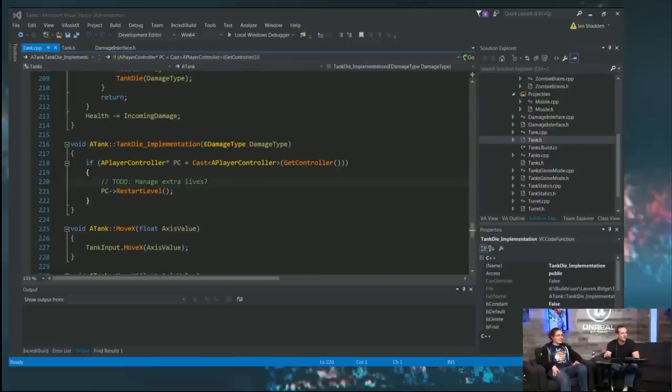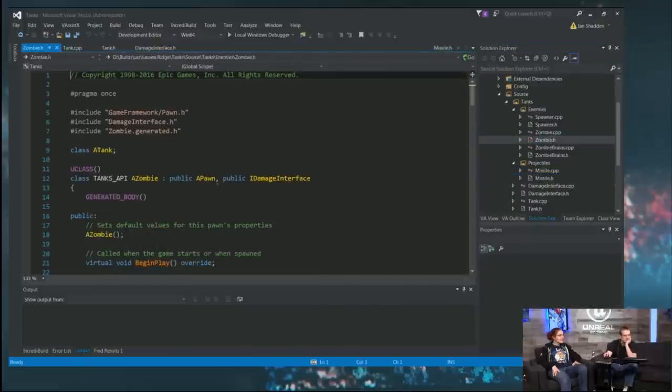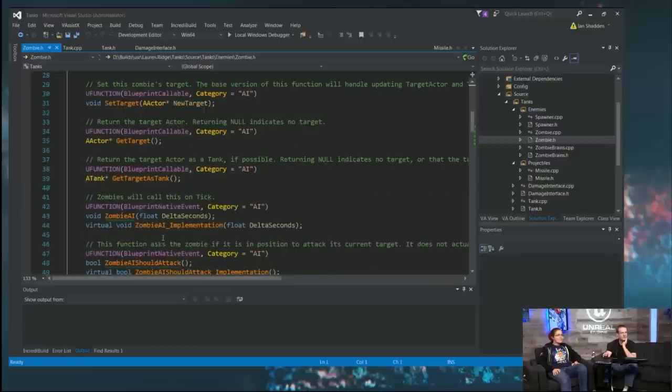Now let's do zombies. We didn't actually touch the zombie's brain; we just touched the regular zombie because we didn't need to update the behavior — we just needed to change how zombies handle their death. We added a zombie die function.